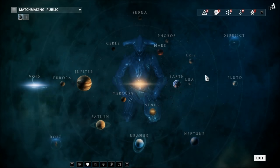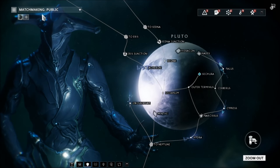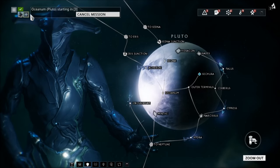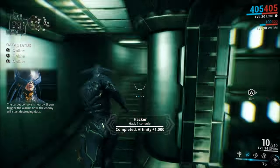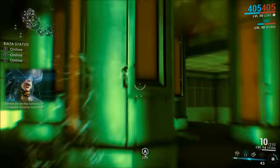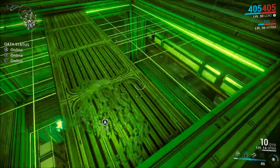Next up, we have an old but still relevant method: spy missions. If you go to a high-leveled spy mission such as Oceanum on Pluto, you'll get 12,000 affinity every time you successfully stealthily hack a vault. As you can imagine, this adds up pretty quickly. What you'll want to do is either have an Ivara or Loki and run through these missions as quickly as you can, whilst hacking all the data vaults successfully. Completing one of these with all three data vaults successfully hacked will net you 62,438 affinity, assuming you only have one weapon equipped.